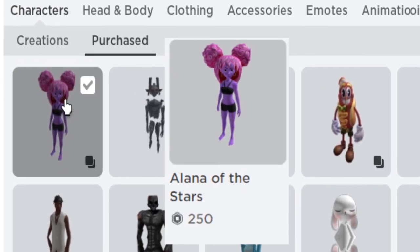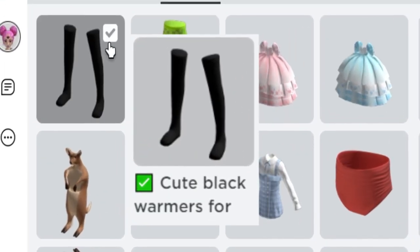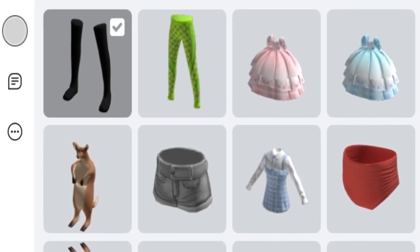First you will wanna wear this new bundle. You can change the skin color, remove the hair, and you will wanna wear this head from this package.